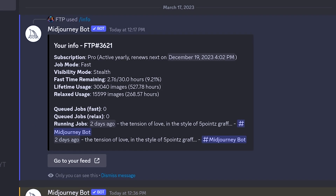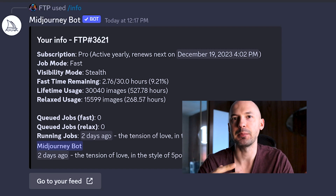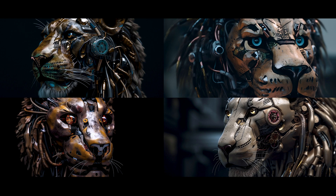How expensive is version 5? Generating images on version 5 does cost more than version 4. When you're in Discord, if you hit forward slash info you can see your account usage. One hour in real life is 60 minutes, but MidJourney will report your hour as a percentage, with version 5 costing around 3% of a GPU hour. This is more expensive than version 4 because there is no upscaler — instead you get all four images at a higher resolution. So you can expect around 33 images per GPU hour as long as you don't adjust the quality parameter.